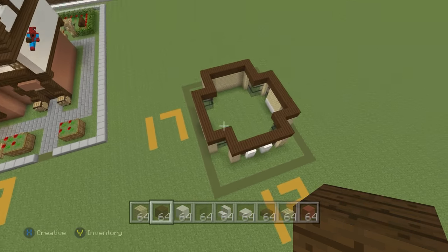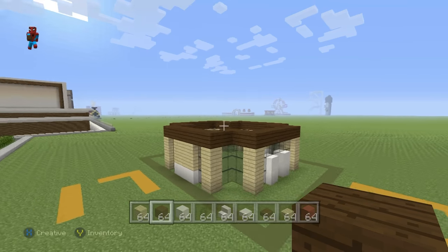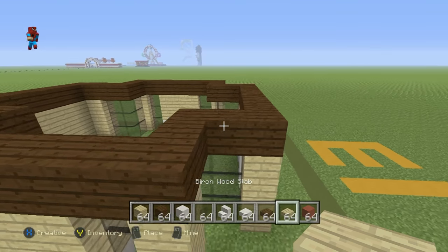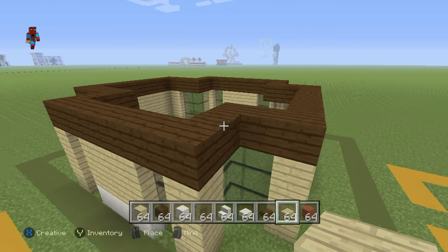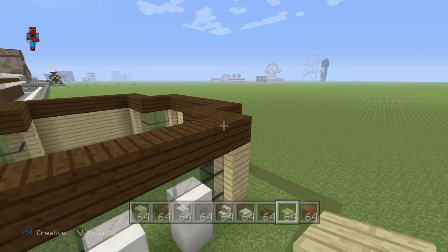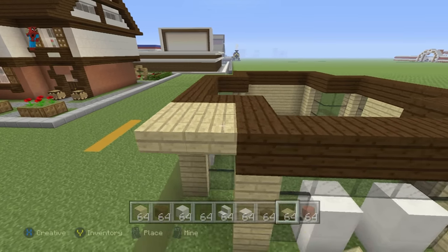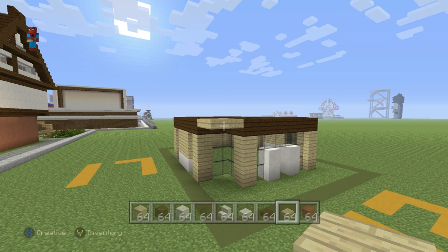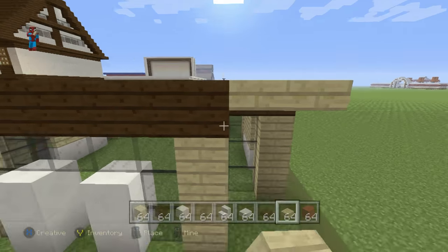Once you've got that sorted out, the next thing to do is connect the corners of our pharmacy together. You can see all the empty space between, for instance, the front left-hand corner and the front right-hand corner at the top. We want to connect all this empty space together with a layer of birch wood slabs in the upper half of the build.